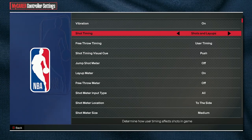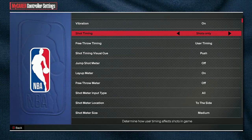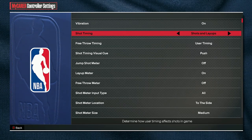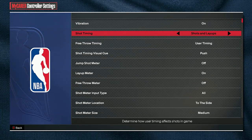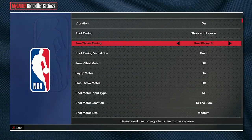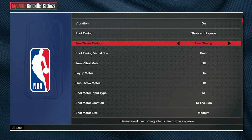Now, shot timing — this is an important one. You want to put this on shots and layups. You don't want to do shots only, because layup timing is actually very good this year. If you're good at it, it is a very good skill to have — layups can actually be pretty overpowered in this game, so put it on shots and layups. For free throw timing, I have it on user timing. Just put it on user timing to be safe.